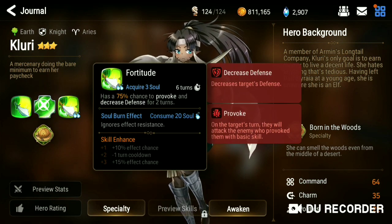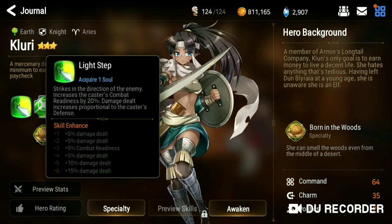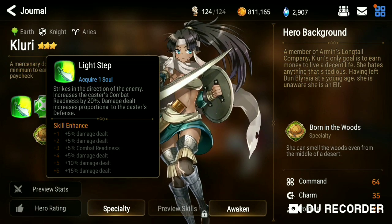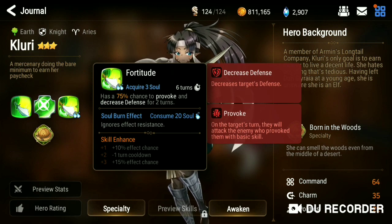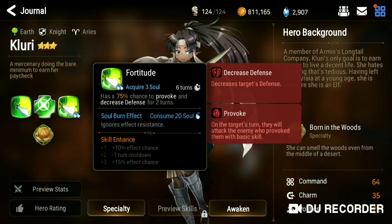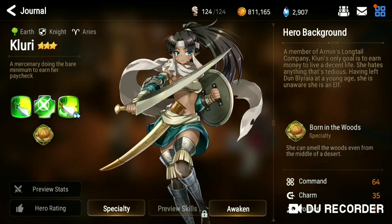She can deal damage because she breaks your defense, and on top of that, her attack scales off of her defense. So the tankier you make her, the more damage you can do. If she has the provoke and defense break combo going, especially combined with a counter attack, you're going to be in for a rough one-on-one fight against a Clurry. Noble Oath works great on her.